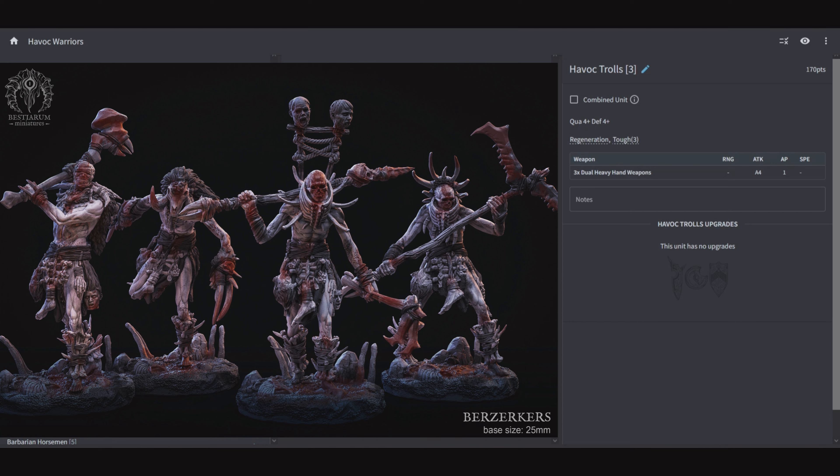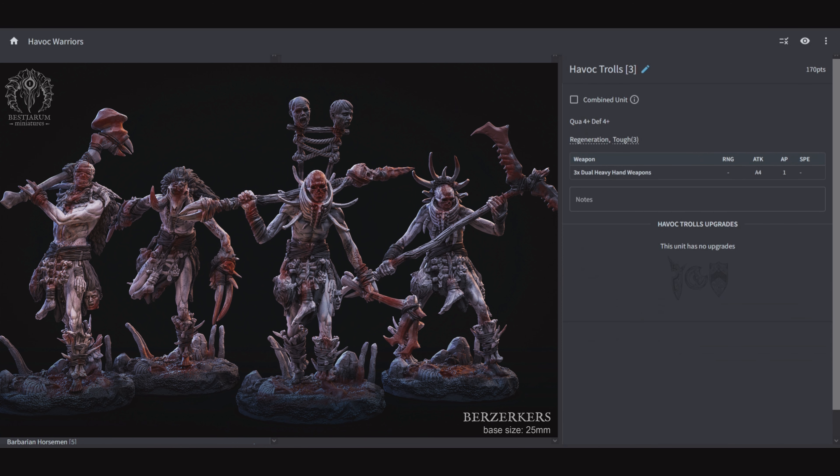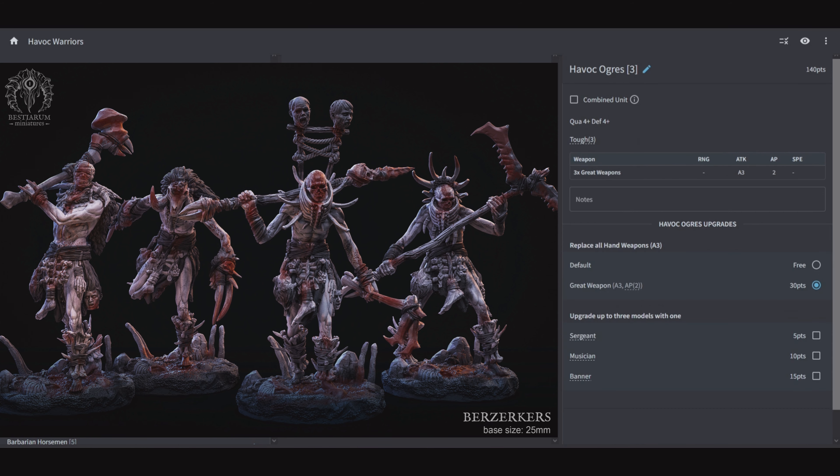Next unit are the Havoc Trolls: 3 of them for 170 points, Quality 4, Defensive 4, Regeneration, and Toughness 3. They come with dual heavy hand weapons for 4 attacks AP 1, and there are no upgrades for the unit. This is going to be a sledgehammer unit again, except now we have Regeneration and Toughness 3 so they have a little bit more staying power, even against things that have like AP 4. Trolls can be really annoying for your opponent. If you're going for straight-up damage potential, Ogres are going to do more damage with great weapons, but the Trolls are going to last a little bit longer — it's a 30 point difference between the two.